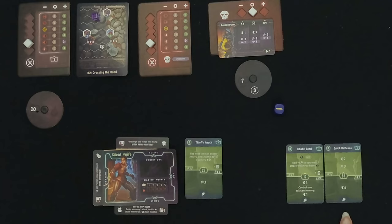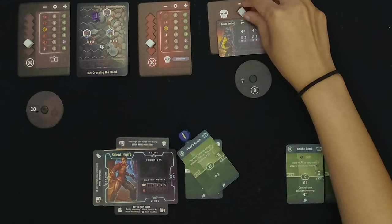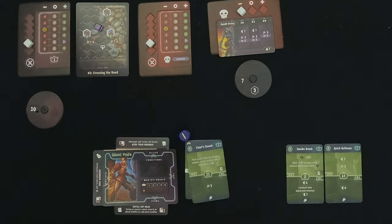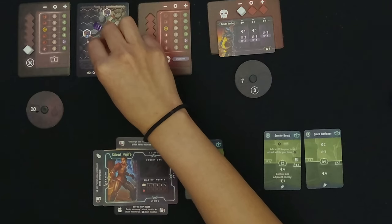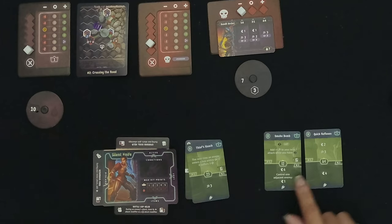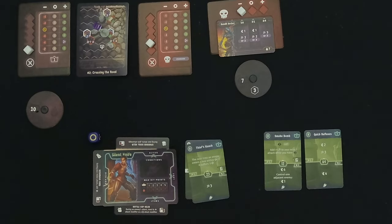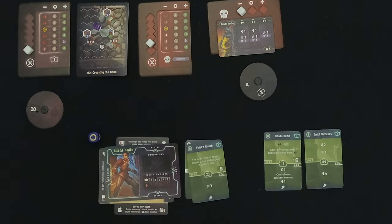We're going to go at initiative 64. The archer's initiative is 16 — so they'll definitely go first. They move one but we're still just barely out of range. They can't attack. Now we move one, two, three, four — right up there. We attack for three and roll the modifier — it's three damage, so they are now down to four. We use our Venomous Fang to also add a poison.